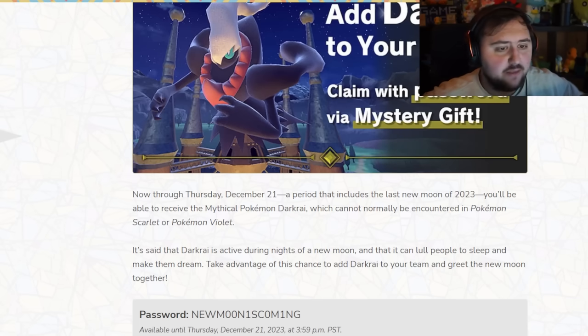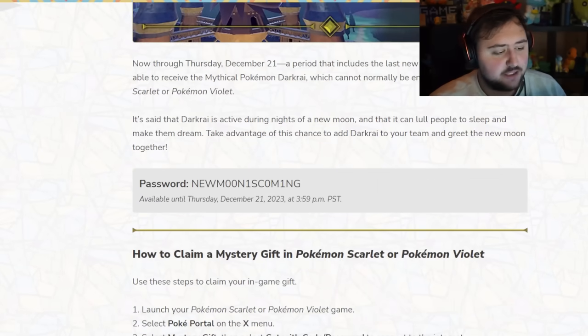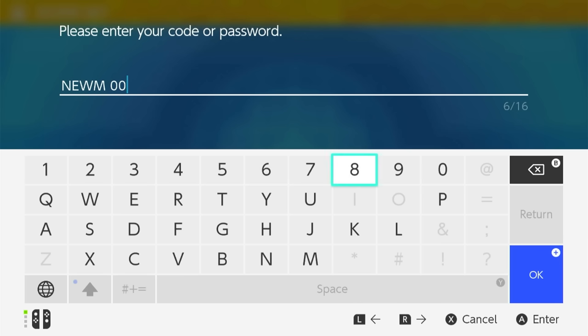If you have a Darkrai in another game, fair enough — but I think it's cool to own these because 10 years from now, some people may never have gotten this one, and it might end up being a rare Pokemon to have. To get this one, the code is New Moon Is Coming, but with all the O's replaced by 0's and all the I's replaced by 1's. So it's N-E-W-M-0-0-N-1-S-C-0-M-1-N-G. You guys can pause the screen and look at it.